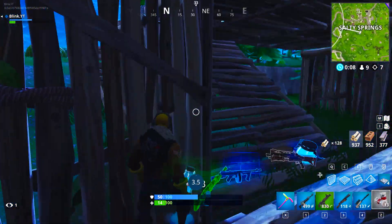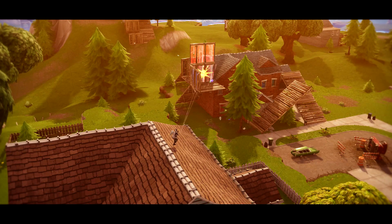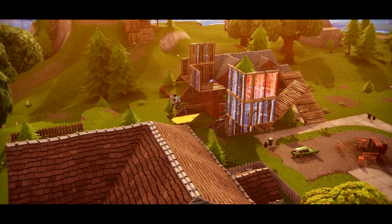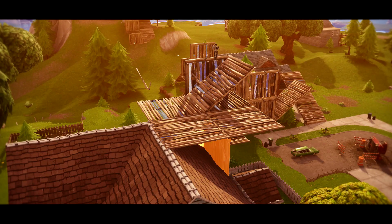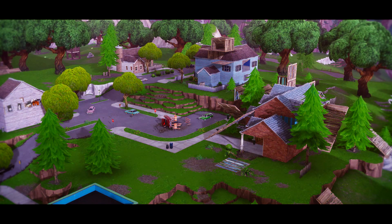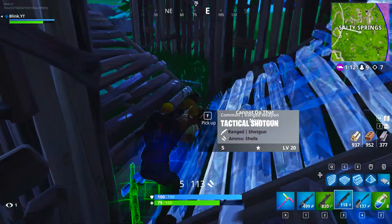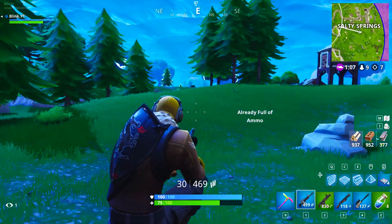If you're worried your opponent will follow you on the jump pad, a good way to slow them down is by boxing yourself in and trapping all four walls — the more walls trapped the better. Then open up the roof and place down a jump pad. Your opponent now has to destroy all four walls to use the jump pad, giving you more time to get away. Or if you have a clinger, throw it on the jump pad before jumping on it — it will go off after you've already left, preventing your opponent from following you.